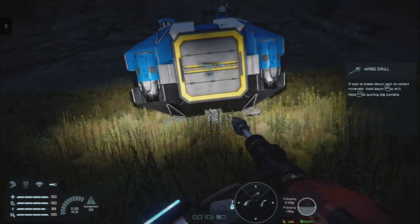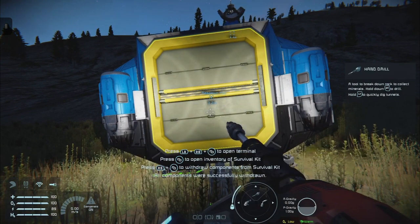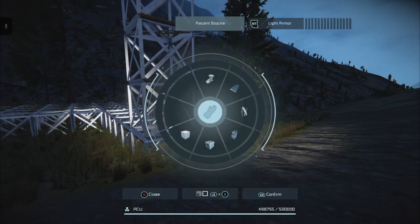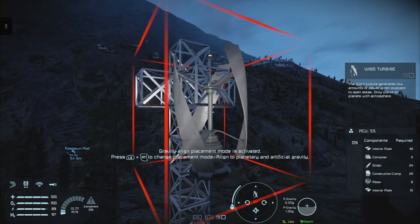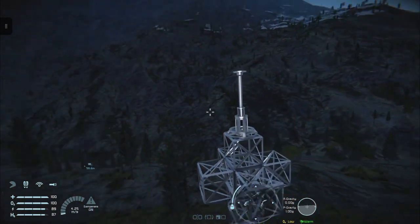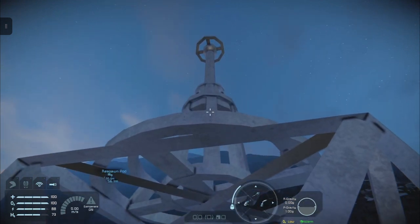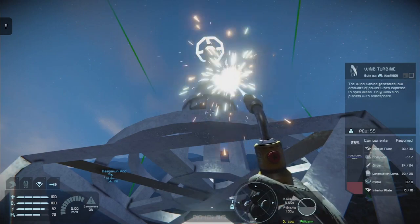Everything we want is in the inventory now. Hold down the right bumper and tap the square inventory button - you'll see we can pull all the components needed to produce the wind turbine. Open up the build menu, choose wind turbine, and you'll see the blueprint ghost. Place that ghost at the top of the tower. Tap the right trigger to start it, then stand there and start building the wind turbine by holding down the right trigger.